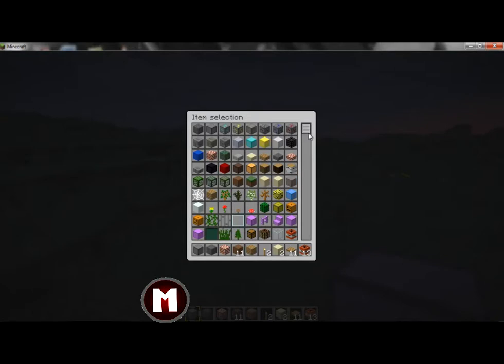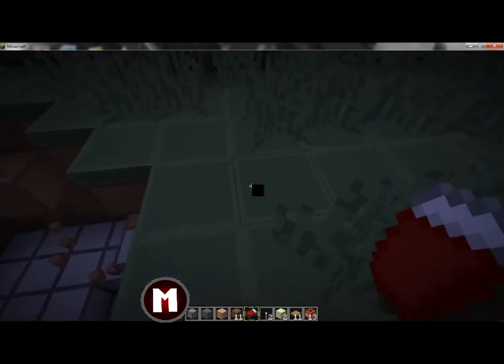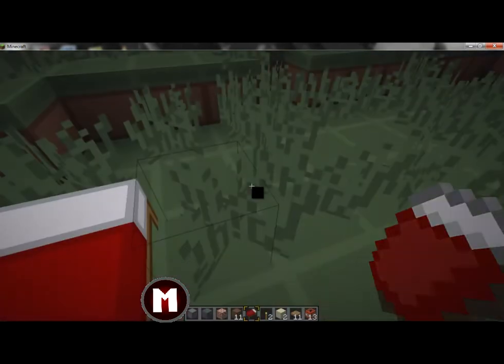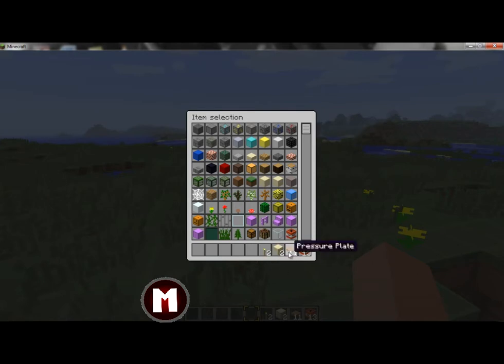It's nighttime — sorry about that guys. Let's do this tutorial. All right, daylight. Now you're gonna need everything that's in my inventory: four things — a torch, sand, pressure plates, and TNT.